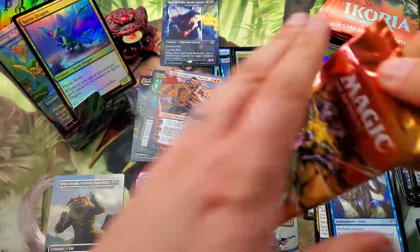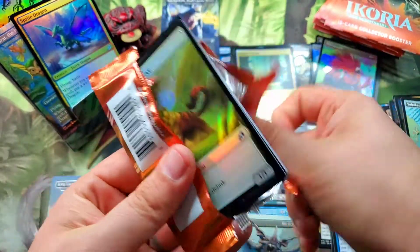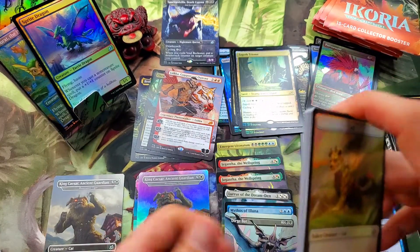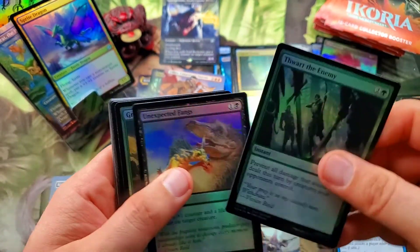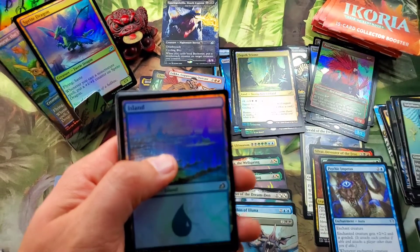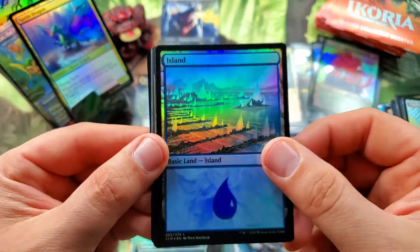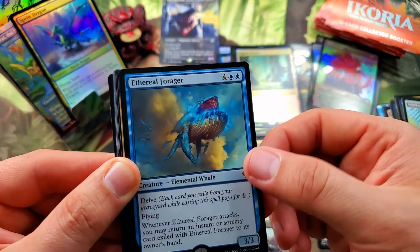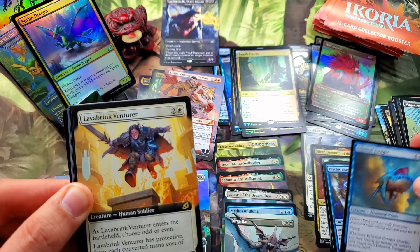We need some help — we are in need of some help from the left hand side here. We have yet to release the Sprite Dragon and Dorat the Perfect Pet from their pedestal, with the Island. Love that — look at that artwork. Ethereal Forager, elemental whale — I don't think I've seen that one either, very cool. The Lava Brink Venturer for the full art rare.